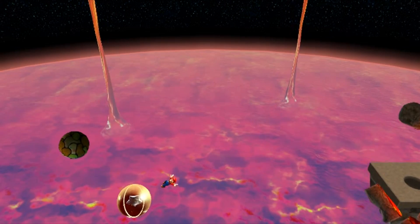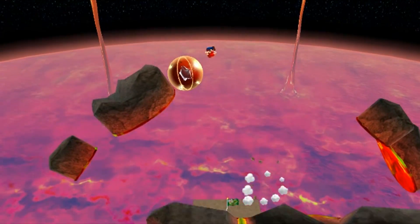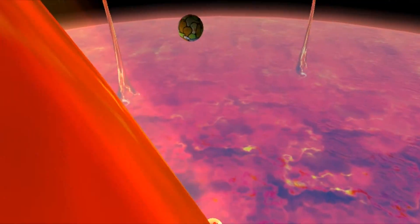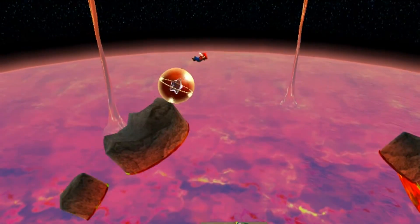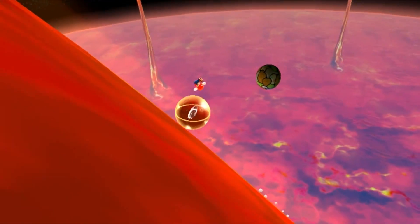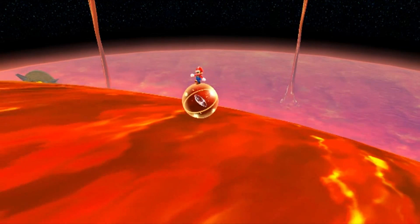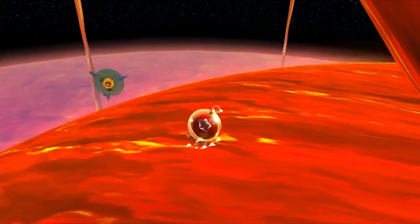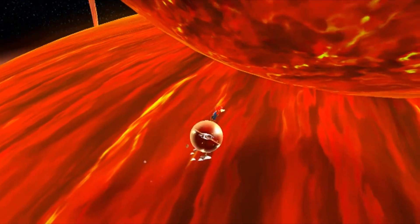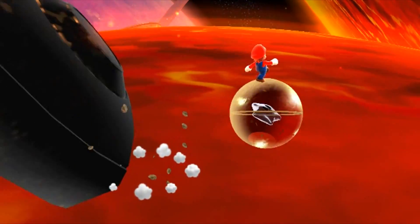Hitting this lava planet was already something to show off, but I kept going at it — changing angles, jumping on the last possible frame, and jumping when I hit a planet. I started going to the left and reached another lava planet, but nothing really came from it because there was nowhere to get onto it. So I went down, hit a rock, and suddenly the camera switched.